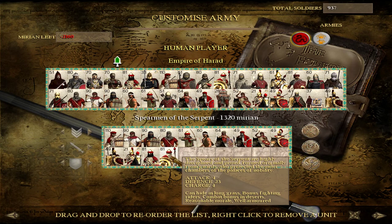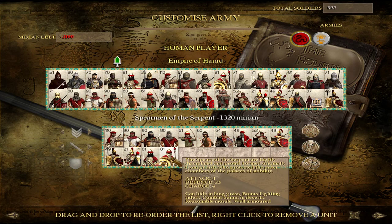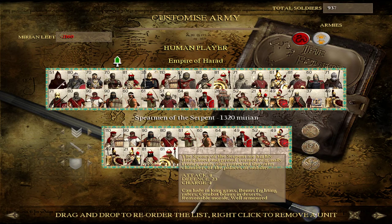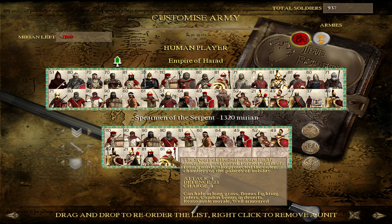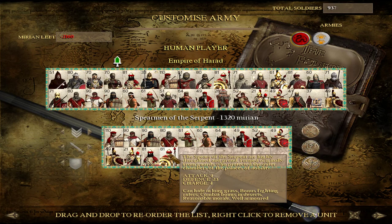Spearmen of the Serpent — great unit, I think Tier 3. It doesn't look like it has many frills, it's just a spear unit, but it's a significant upgrade from your Footmen of Harad and worth training. They've got a good defense — better than the Swords — and a good attack, as good as the Swords of Harad. They can kind of do it all — they're maybe emblematic of the entire faction's roster. You can kind of do everything as Harad, and the Spearmen of the Serpent do a lot of that double duty. They can hold against heavy infantry for a good long time and go against enemy cavalry very well. A very robust unit all around.